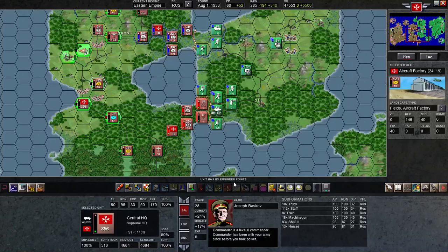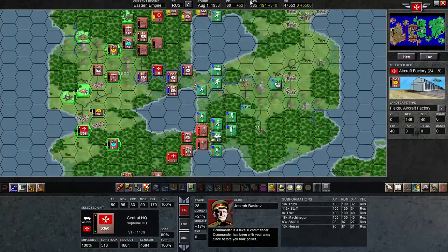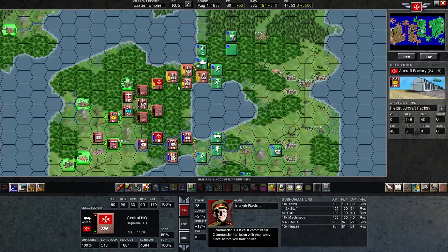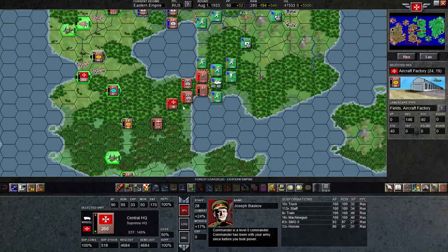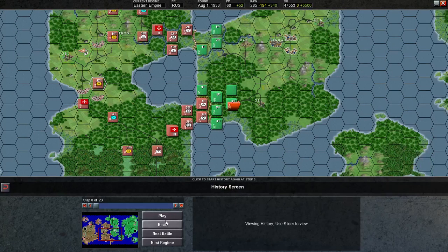Welcome back folks to episode 6 of my Advanced Tactics Gold multiplayer game vs. Mike. In this battle here so far, it's been kind of like trench warfare down here — pretty tough back and forth stuff going on. Last round he attacked me down here, so let's go ahead and take a look at his turn.